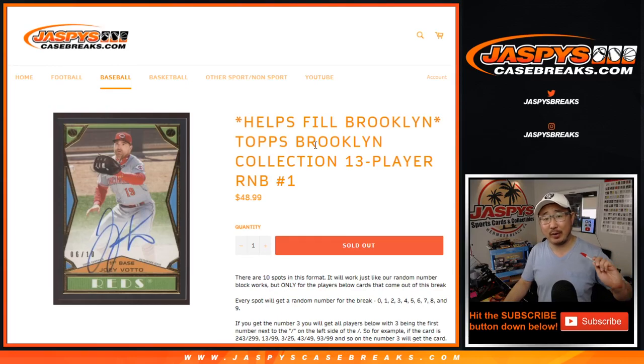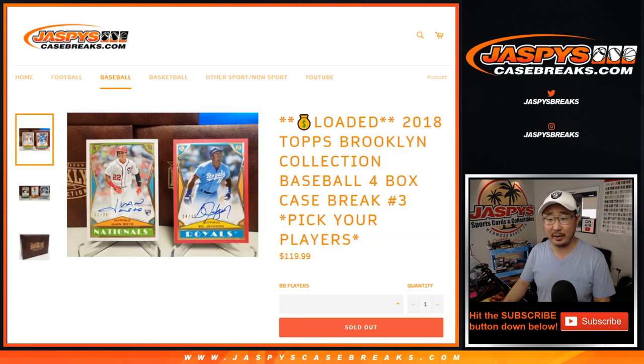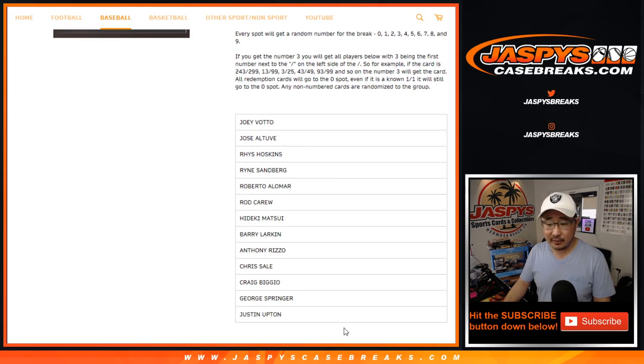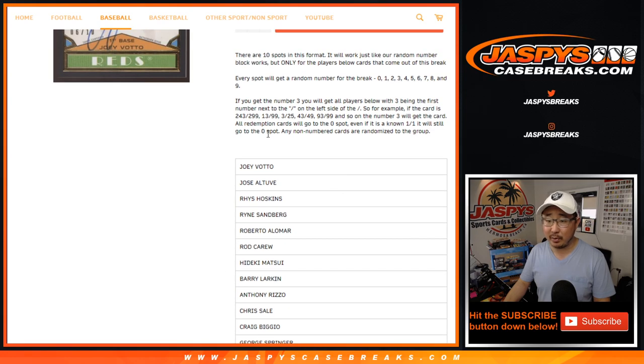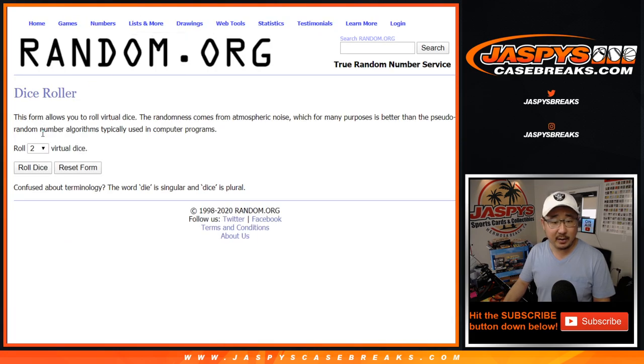Hi everyone, Joe for jazpyscasebreaks.com with a quick 13 player random number block randomizer for Brooklyn — random player or pick your player break number 3 from jazpyscasebreaks.com. It involves these players right here and it's a number block for just those players. So if you're new to the number blocks, the details are right there. Big thanks to these folks and thanks to the numbers.